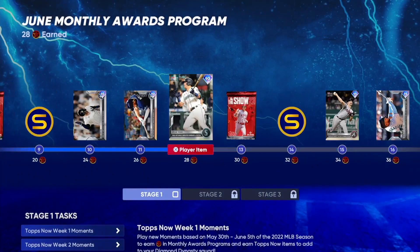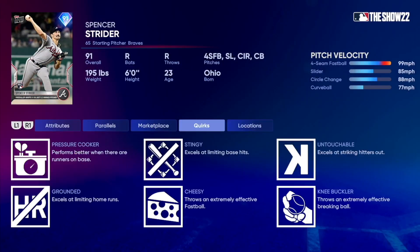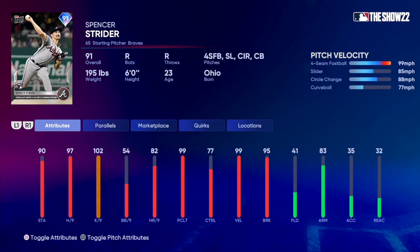We got brand new Topps Now cards, let's take a look at them. 91 overall Spencer Strider — this card is pretty good. He does not have outlier. 97 hits per nine, 54 walks per nine, 99 pitching clutch, 77 control, 99 velocity and 95 break. Pitch mix: four-seamer, slider, circle change, and curveball. Pretty good pitch mix overall.